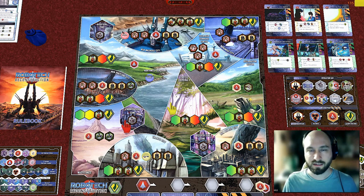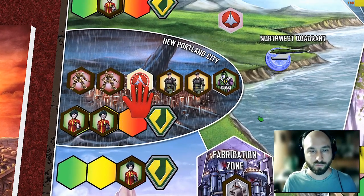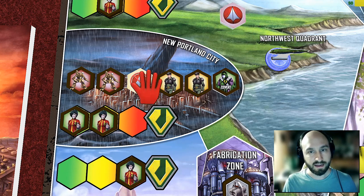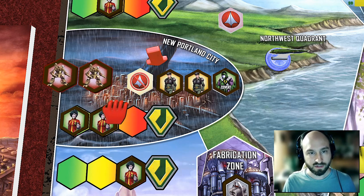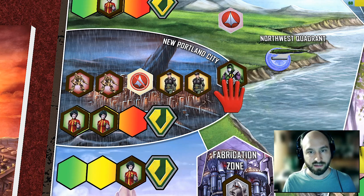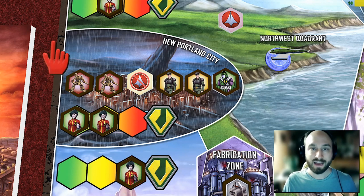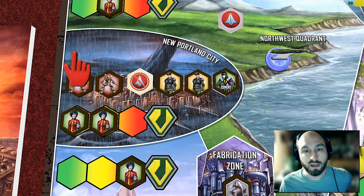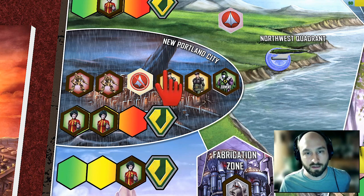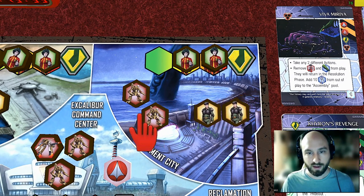The base of the game is area control, so how do we determine control of these 10 territories? Each territory can be controlled by the RDF or the AUL, and there's a control token showing who controls what. Looking at New Portland City, we have two RDF military mecha, two AUL partisans, and one Zentradi warrior. The REF and RDF forces combine toward territorial control, while the AUL and Zentradi Rebellion forces also combine — so in New Portland City it's two versus three, and control goes to the AUL.